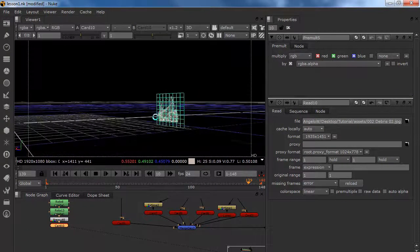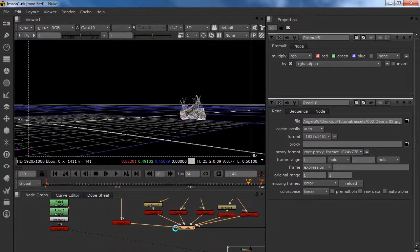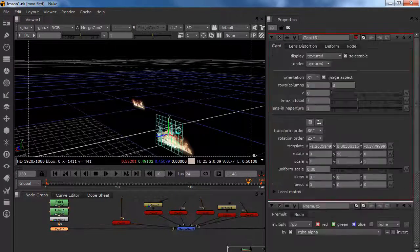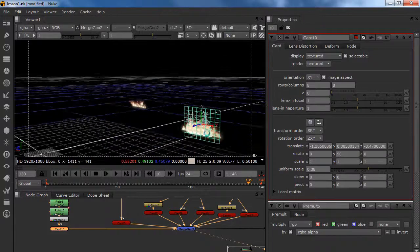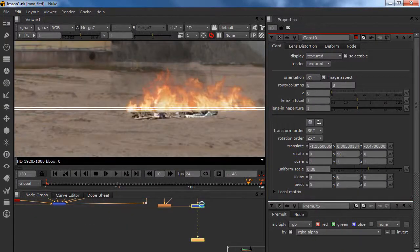Of course it is below the ground — actually it is looking nice. What I am going to do for this one is I am going to plug this into my merge geo and fill this. Put it a little bit in the back, move it to the middle, and we have our debris in the back.